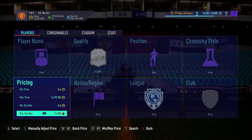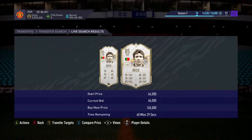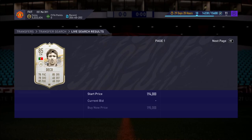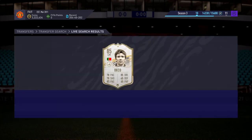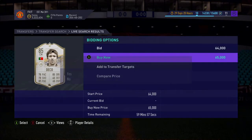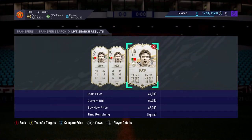You want to go to the cheapest price, which is about 165k, and look at these players. All you want to be doing from here is you've got 165k - you want to compare the price, which is X on Xbox or square if you're on PlayStation, and back out. You cannot get kicked off doing this - you're just searching for a player, comparing the player, searching again. And there you go - 65k! That is a joke!